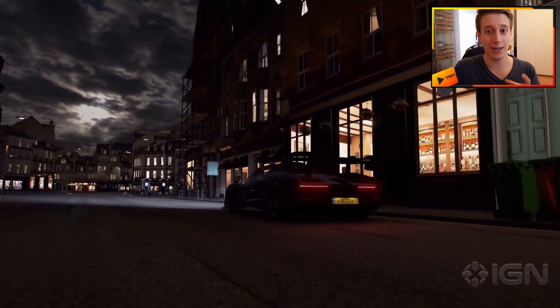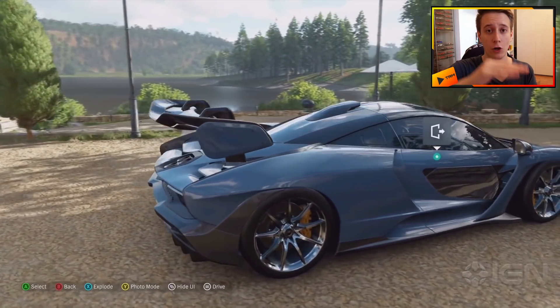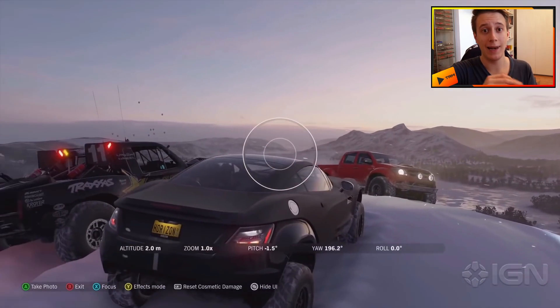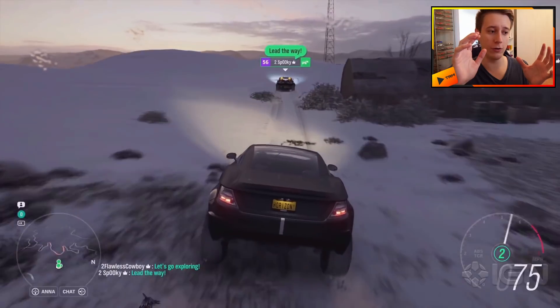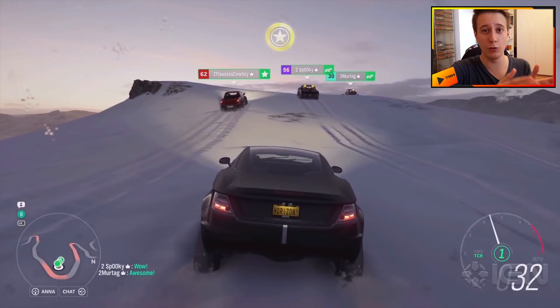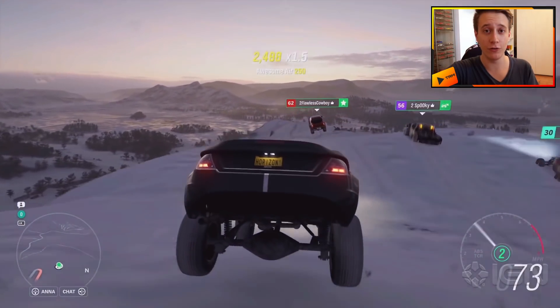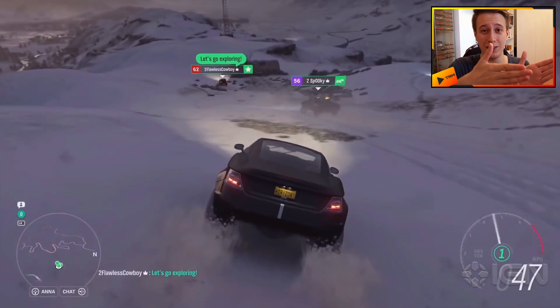The very first thing the drift suspension can do is lower the car all the way down to the ground — you can massively lower a car, pretty much slam it to the ground. Another thing the drift suspension allows you to do is change the steering lock of the car. A normal Horizon car has a steering lock or possible steering angle of around 20 to 30 degrees, and drift suspension allows you to change that all the way up to 50 degrees.